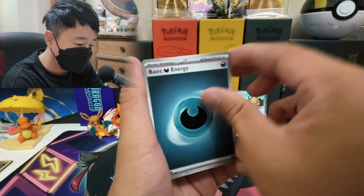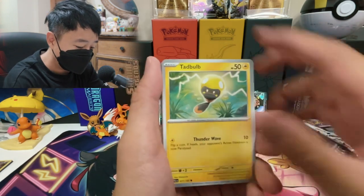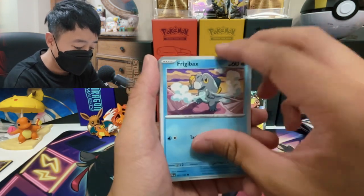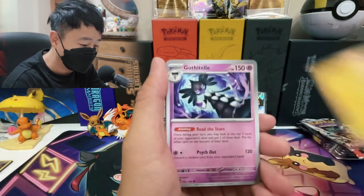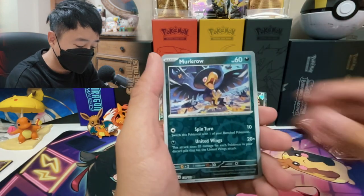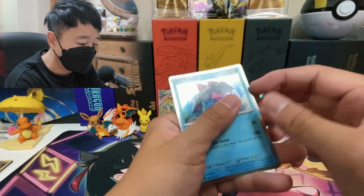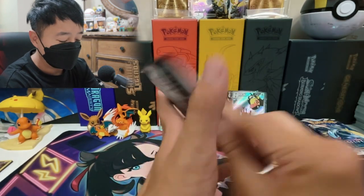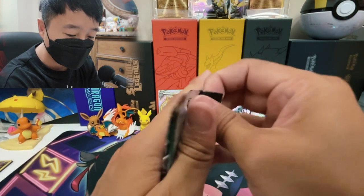We got Dark Energy, Arty Vax, Merkrow, reverse Oricorio, and holo Veluza. Last pack of Paldea Evolved, and then we're moving back to Sword and Shield Silver Tempest.